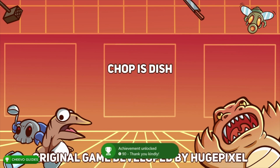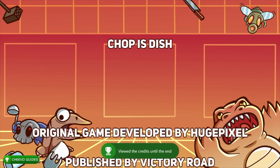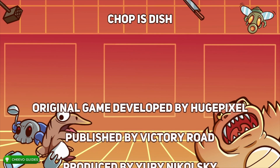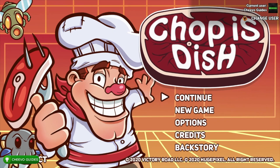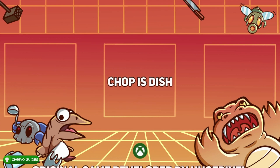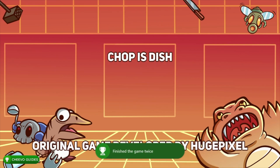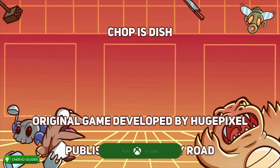At this point you should only have two achievements left. The next one is for completing the game twice. The cloud save trick does not work here. Instead, just press Continue after beating the game and it sends you right to the end. All you need to do is jump into the pile of meat and you'll get your achievement for completing the game twice.